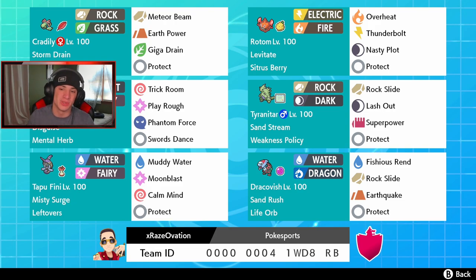Behind them we have Mimikyu with Disguise and Mental Herb, with a fairly normal doubles move set: Trick Room, Play Rough, Phantom Force, and Swords Dance to set up T-tar. T-tar right next to him with Weakness Policy — his best item — setting sand stream for our Sand Rush Dracofish, with Rock Slide, Lash Out, Superpower, and Protect. Dracofish with Life Orb hits like an absolute truck, especially with Sand Rush doubling its speed. Finally, Tapu Fini with Misty Surge, Leftovers, Calm Mind, Moonblast, Muddy Water, and Protect.